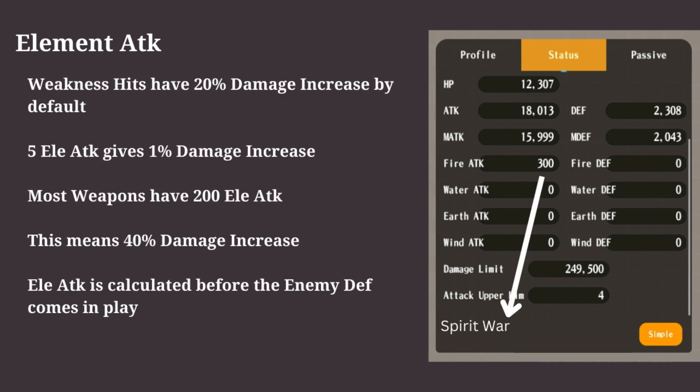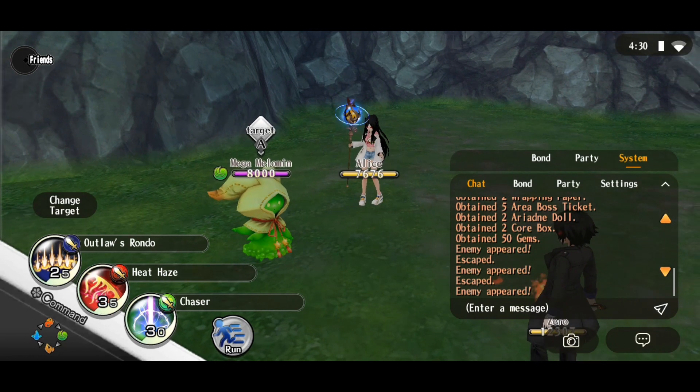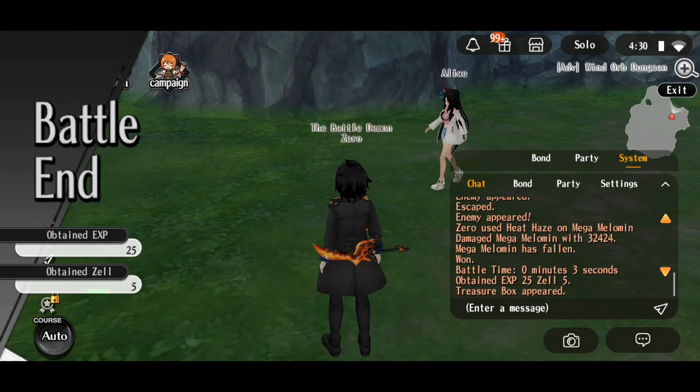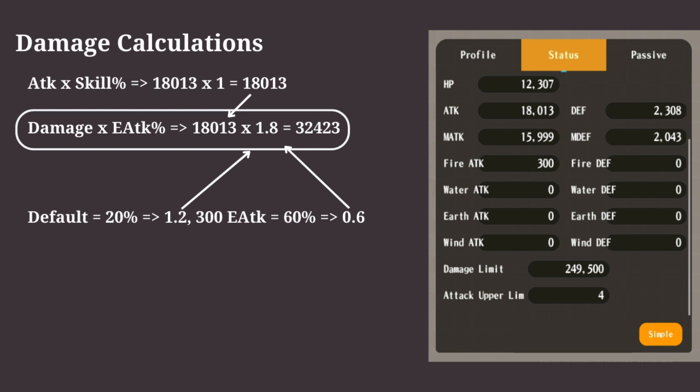Let's see how element attack is calculated. Five element attack increases damage by 1%. Weapons usually have 200 of one element attack type, which totals to a 40% damage increase. There is also a 20% damage increase by default. Here's the breakdown of the damage calculations, which aligns with how much damage was done.